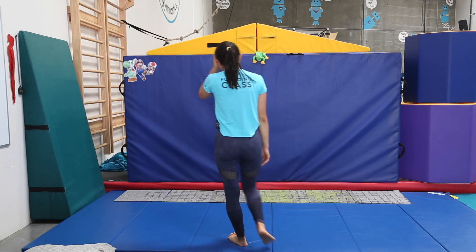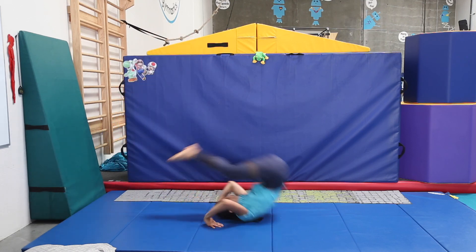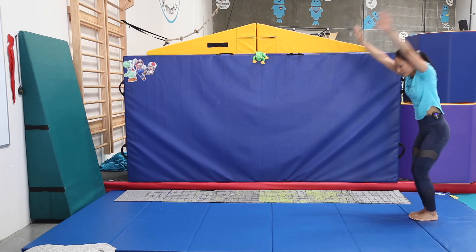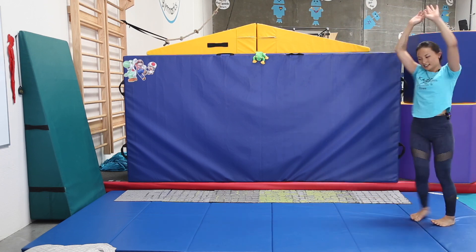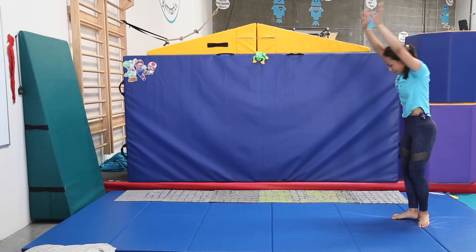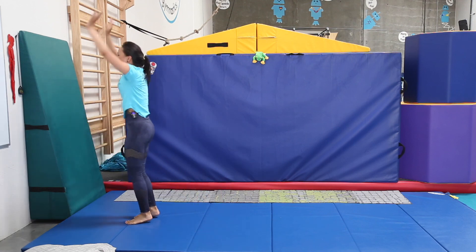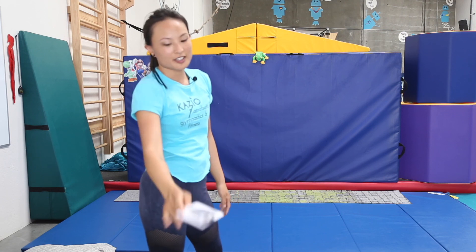Next thing is 10 forward rolls. Do not use your hands to stand up. Here we go. Two, three, four, five, six. Do it for the stove. Seven, eight, nine, and ten. Did it. There's your stove for your house.